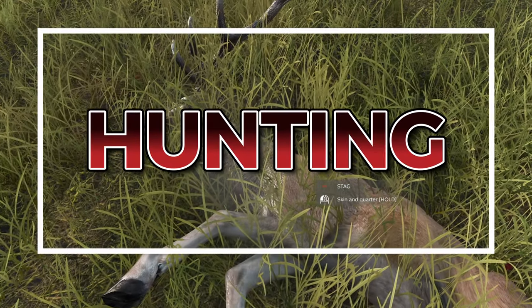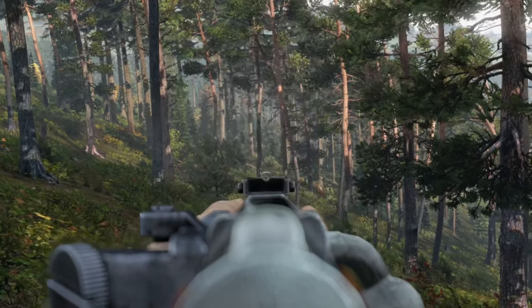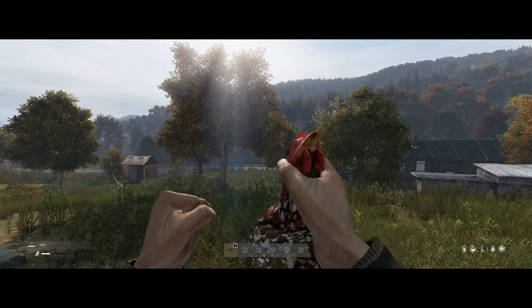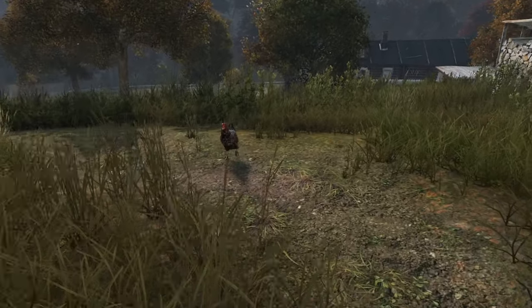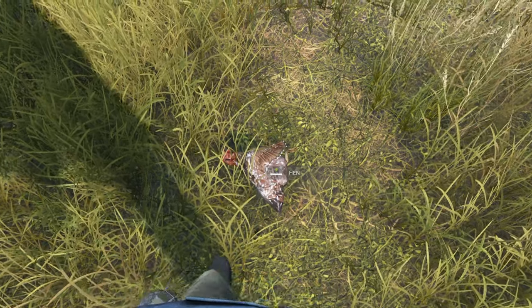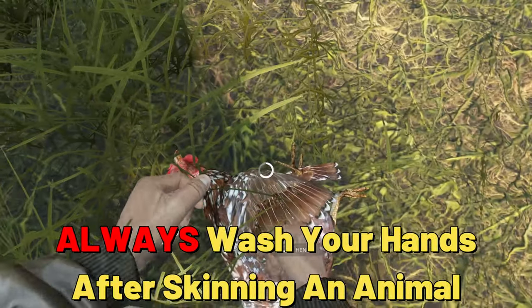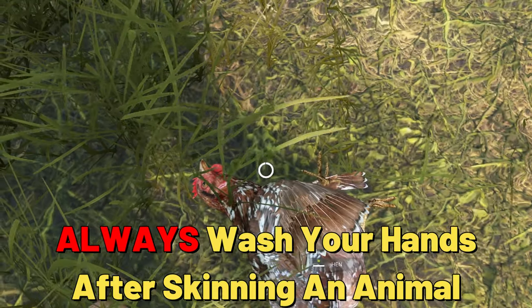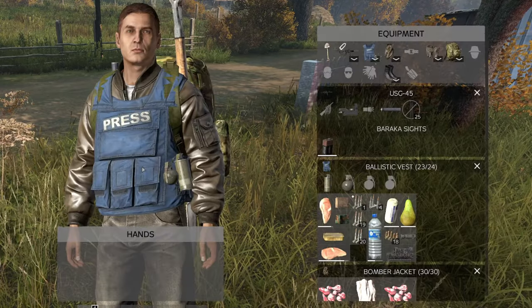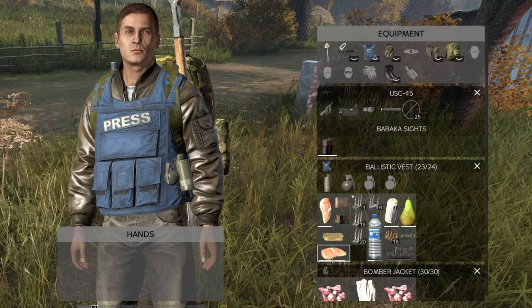Hunting is a fundamental aspect of DayZ, and one of the best ways to get food is by hunting animals. Chickens are a common sight near the coast and can be hunted for their meat — approach them quietly and attack with your fists or a melee weapon. Once you have caught the chicken, you need to skin and quarter it using a knife or any sharp object. This process can also be applied to other animals such as goats, pigs, boars, cows, deer, foxes, and bears. The meat obtained from these animals needs to be stored in your inventory and cooked before consumption since it's still raw.